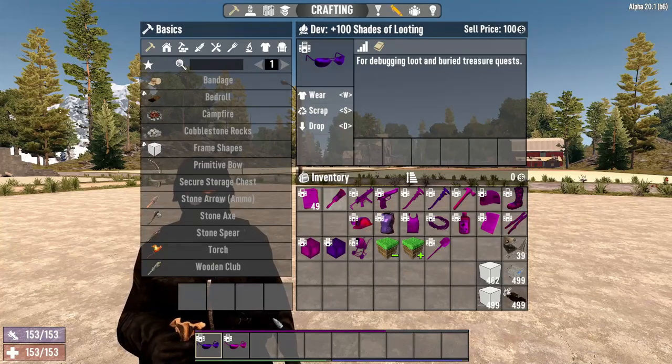There are two very similar dev tools — the Plus 100 Shades of Looting and Plus 200 Shades of Looting. Simply stated, they add either 100 or 200 to your loot stage. This can boost a player new to your world, assist with debugging for testers, or simply get you farther in the game if you feel early game is just too slow.